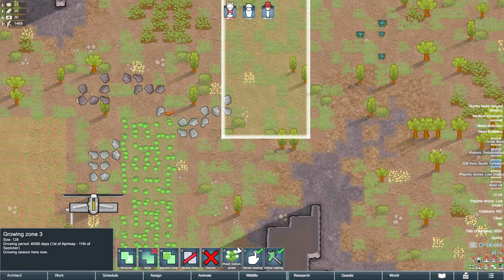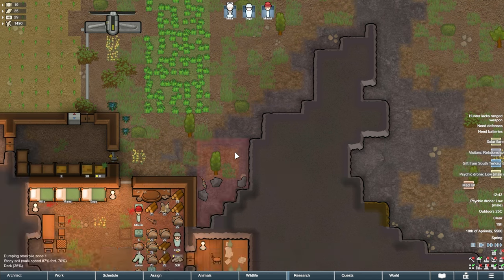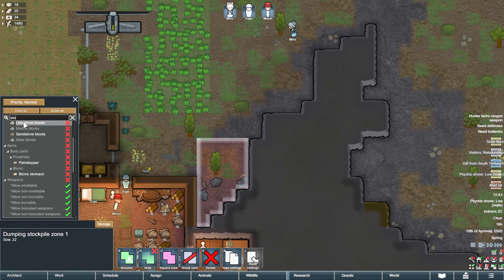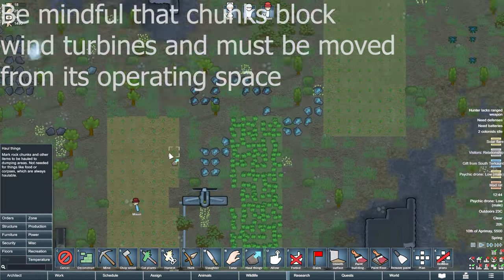While that is going, we are going to build our first stonecutter's table. You can find it in the production menu of the architect tab. After that, we are going to build a zone to haul the stone to outside. Let's place a dumping stockpile near the door. Now let's open the settings for this stockpile. Similar to how we set the fridge shelves in episode 1, we are going to hit the clear button to remove everything, then type 'stone chunks' in the search bar and click the green checkbox next to it. Any stone chunks your pawns haul will be brought here.